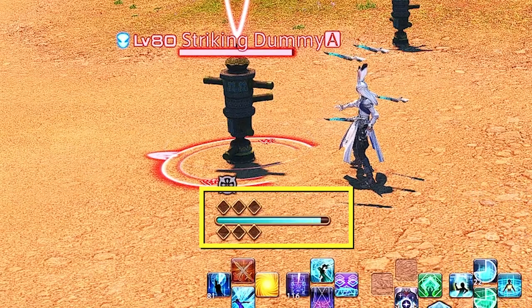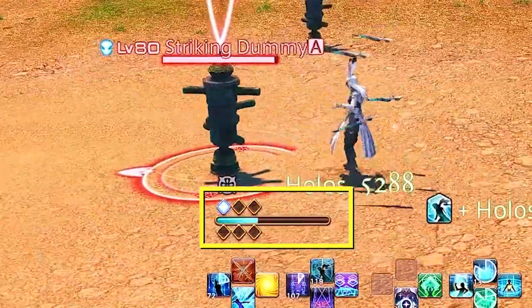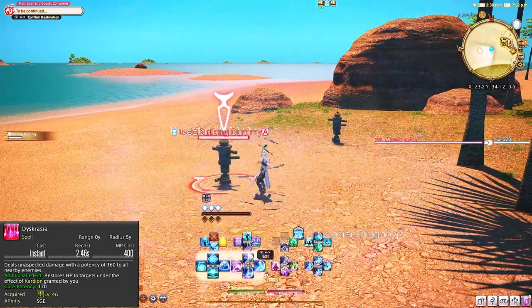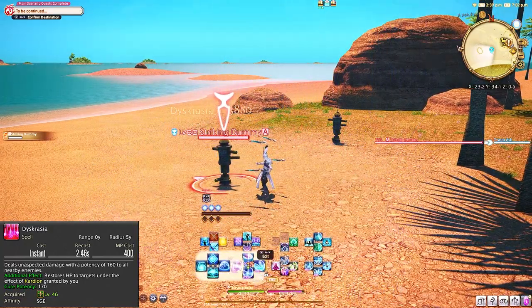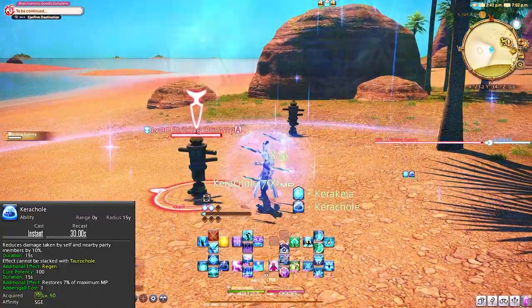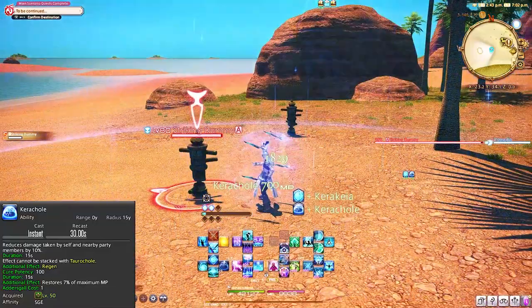At your next ability, your job gauge unlocks, giving you Adder's Gaul — you can get one stack every 20 seconds both in and out of battle, which is pretty amazing. Our first job ability is Druacol, a free single target heal OGCD. This will use one stack of Adder's Gaul, heal your chosen target, and give you 7% of your MP back (700 MP). At level 46 we get our AoE ability Dysgracia, which also affects Cardia. It's an instant cast, so you can cast it while moving after you've applied your dots to each enemy. Last but not least for level 50, you have Carachol — a 10% party-wide damage mitigation ability on a 30-second cooldown that you'll keep on cooldown at all times.